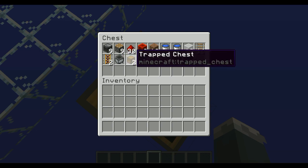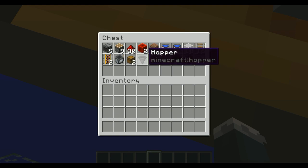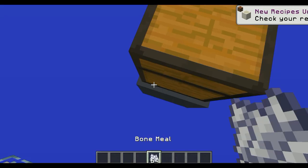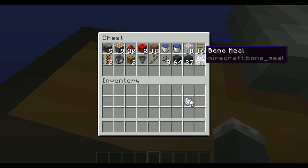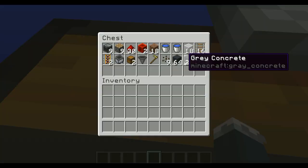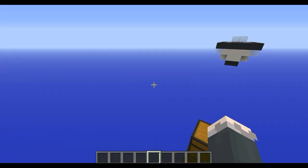You need a minecart with hopper — 1 or 2. I use 2 because it makes a better collection chamber, but you only need 1 technically. 1 chest (doesn't have to be trapped), a hopper, definitely a hoe, and 9 melon seeds. You're also going to need some bone meal. Each melon seed can take a maximum of 3 attempts, so that's a maximum of 27 bone meal — it's safe to bring a stack and a half. You'll also need solid blocks; it doesn't have to be gray concrete, it can be any solid block — dirt, whatever pleases your eye.